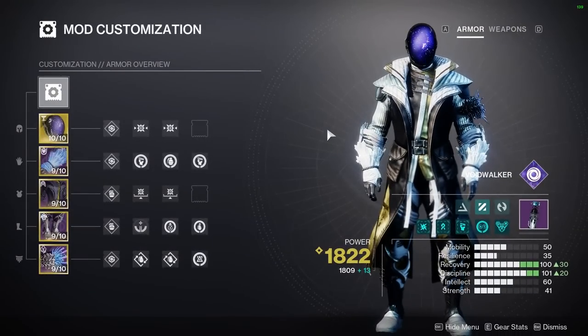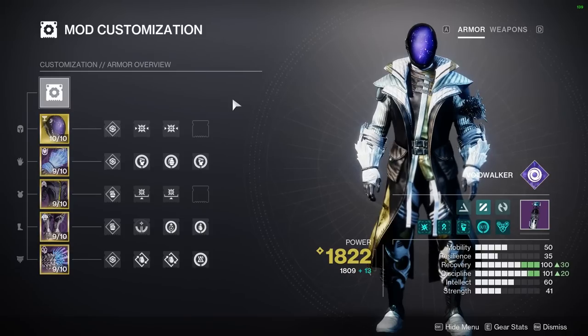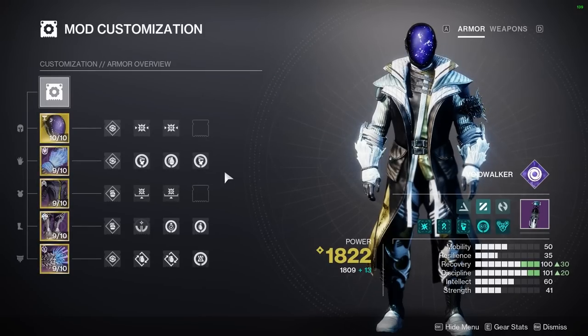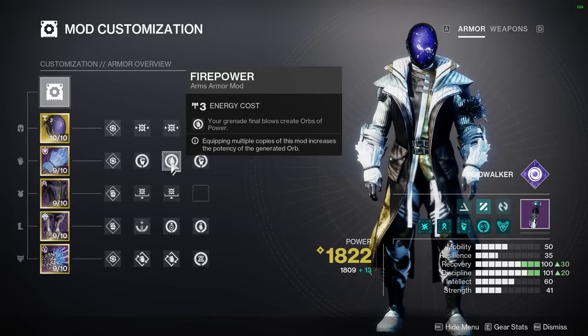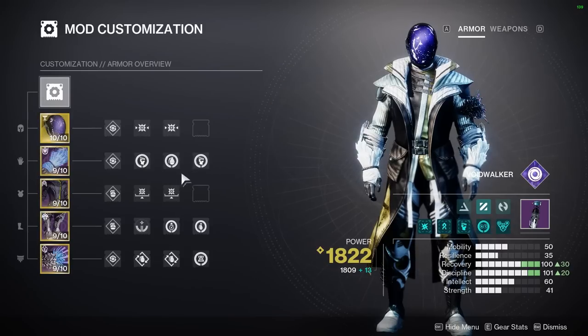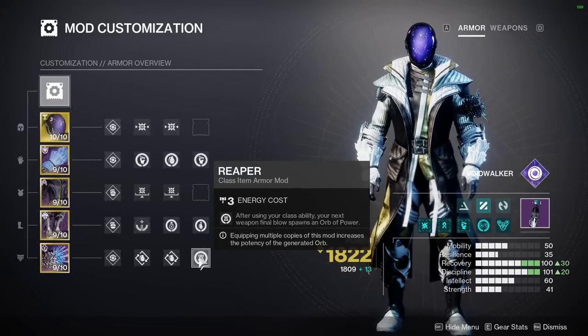We can start here with the actual mods and armor. I just have on a regular Astrocyte build, going balls to the wall with our blink plays as you'll see in the gameplay. I have some regular targeting stuff on for my hand cannon, some unflinching as well. Three ways we can make orbs of power: getting a kill with our grenade, getting a kill with our empowered melee — and I have two of those on so that's actually a higher tier orb — and last but not least, getting a kill after we use our rift.